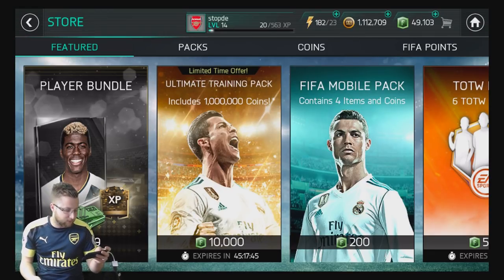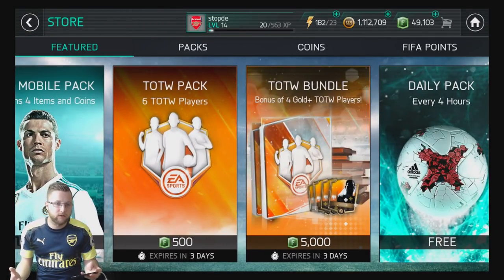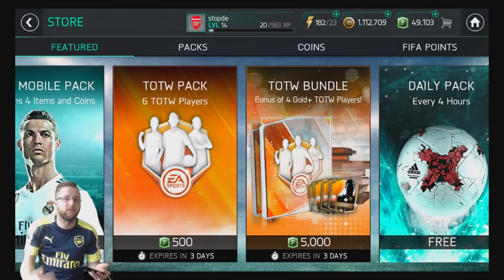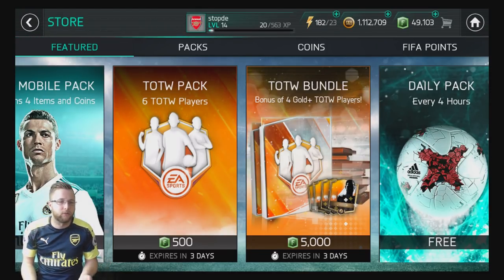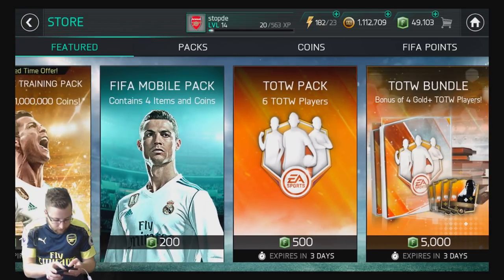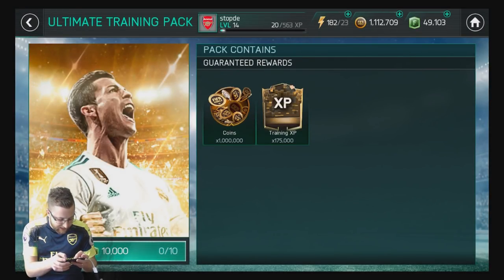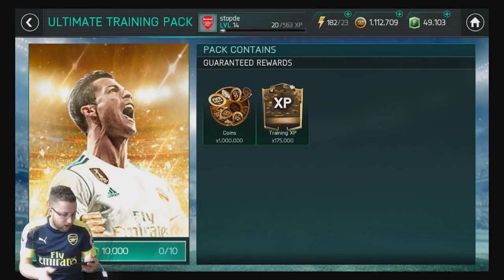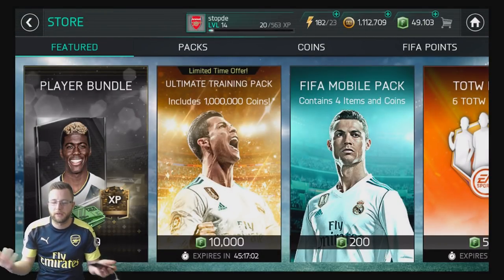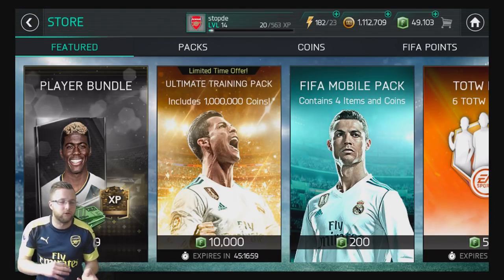We're going to go into the store. The interesting thing about the store is, again, only for cash for the Team of the Week pack and the Team of the Week bundle. I think what they're trying to do with this is make like a grind-able currency so that you spend your coins on leveling, which is probably a good thing. I don't want to waste my coins on packs — I'm more going to put it into leveling my players and stuff like that to build up my own team.